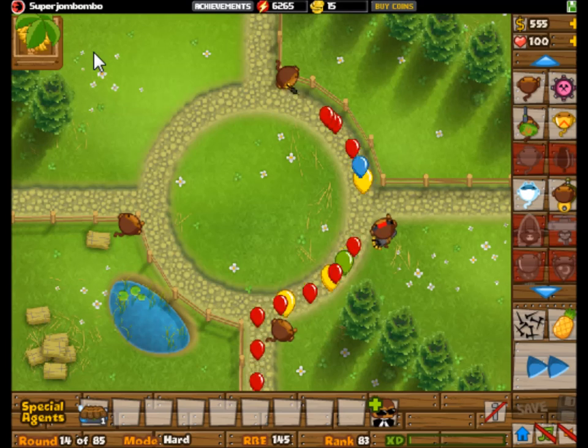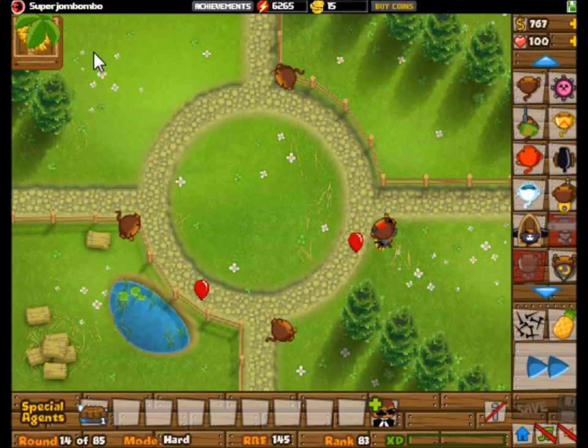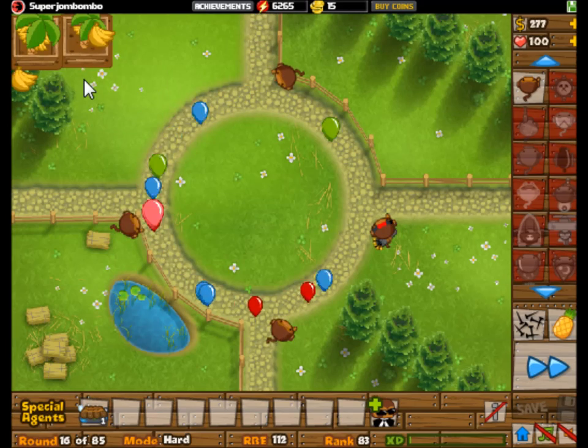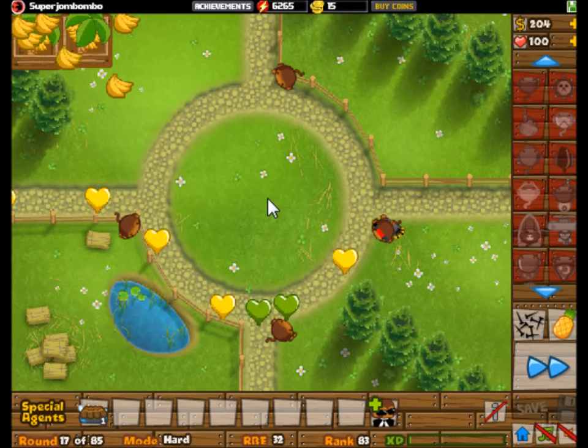The first thing is, of course, dart monkeys. Dart monkeys — you can almost never go wrong with dart monkeys. They're always a good starting tower. In fact, 0-3 dart monkeys are probably one of the best starting towers as well. So what I did was, I tried to get as many farms as possible, of course. You want to start off getting farms. The more farms you get in the early game, the easier the end game is going to be.